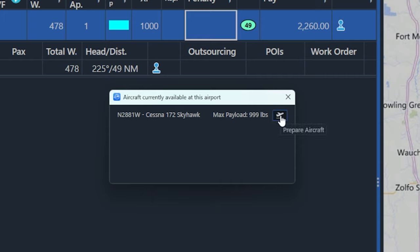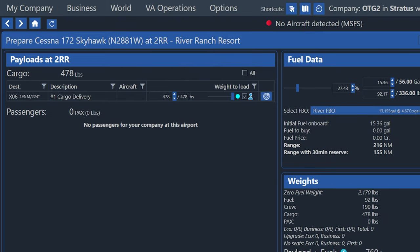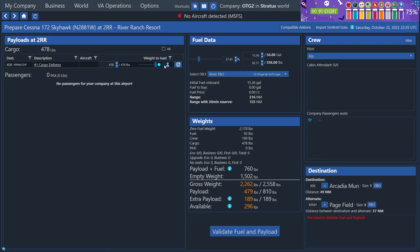And now it's asking us which plane from this airport that we're at do we want to use to start this flight. So I'm just going to choose our Cessna 172. We just moved from the pending job screen to the flight preparation page. This is where we can plan out and actually load our cargo and our fuel. Here in the top left, we can see all of the payloads that are available at the airport we're at — we're at Two Romeo Romeo right now. Any cargo that's available for us here from any job that we have pending will be shown in this list.